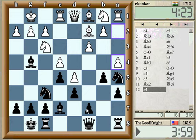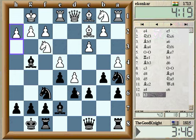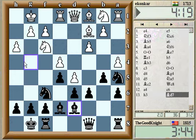He's playing a pretty quick a4. If he takes it, I'll take with the a pawn, protecting the knight. Let's go back here — I don't want to give up this light square bishop yet.